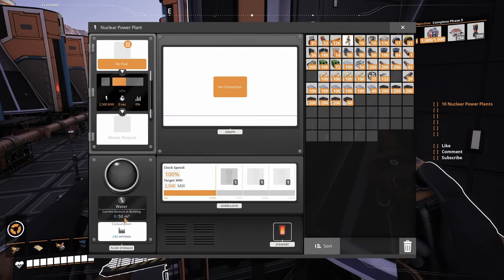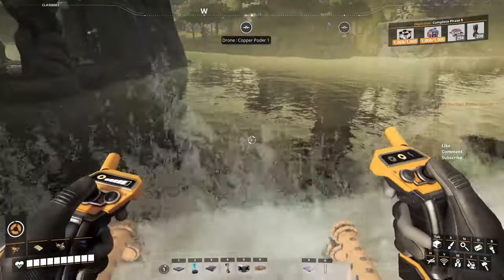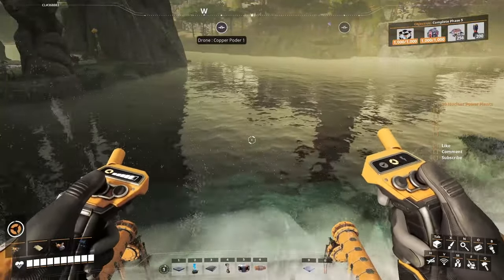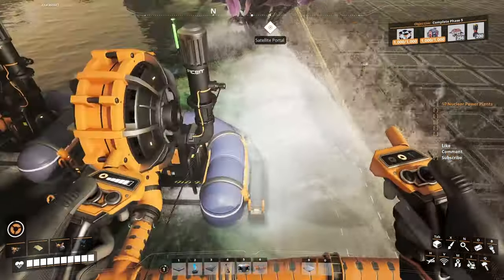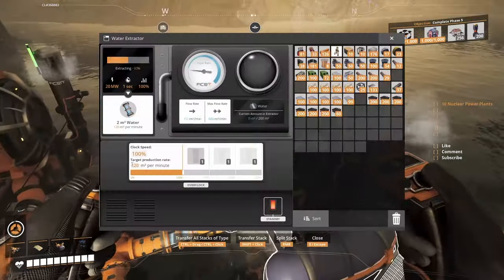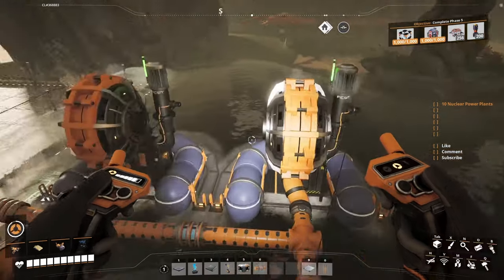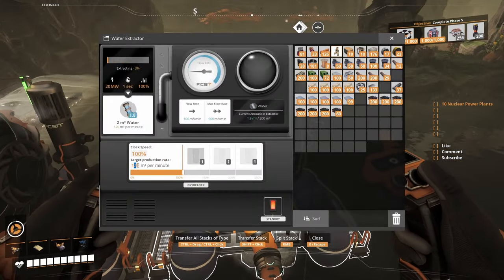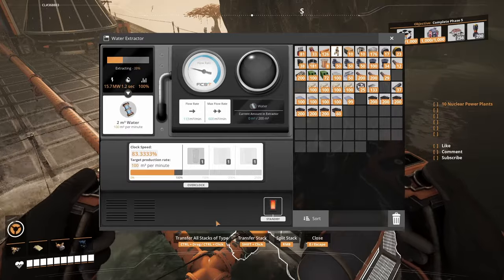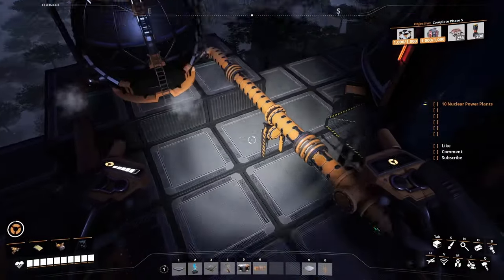Each one of these boys requires 50 per minute, so we're gonna need 500 water. That's four of them. Two of them make 480, so we're gonna put 5 of them. Yeah, that would be the best thing ever. Good stuff. Each one of them will have to make 100 — no point in making more at this point. We're gonna put this boy to make 105, just to supplement for the loss in the pipes, because you have some loss in the pipes in all liquids in Satisfactory. Good stuff. Let's go to the other end and put a buffer in there because I feel we're gonna need it.